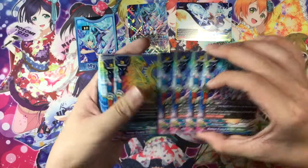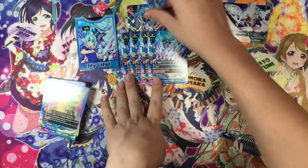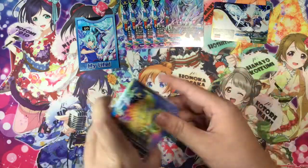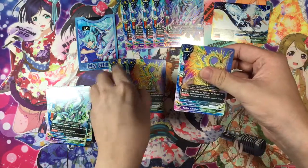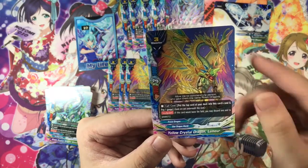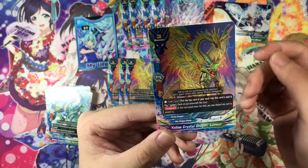Next is four copies of Prism Dragon Atora — you get five copies so you can use it as your buddy. Then size 3, you get four copies of Yellow Crystal Dragon Lemir — 7k attack and defense, 3 crit. Kokos: put the top card of your deck into this card's soul and pay 1 gauge. So it's just soul gain — nothing much, nothing interesting.